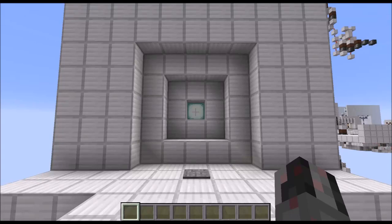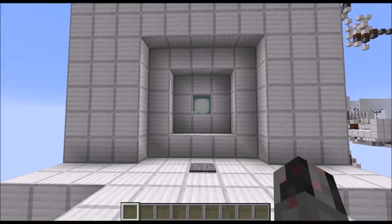Hello everybody, my name is Walter and in this tutorial I want to show you how you can build my 5x5 double vault door with a hidden junction, which you can see here right in front of you.